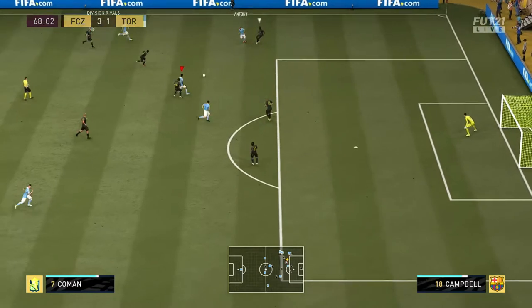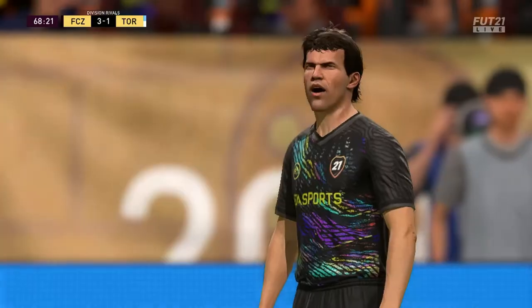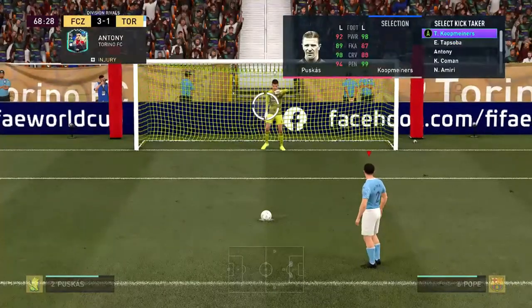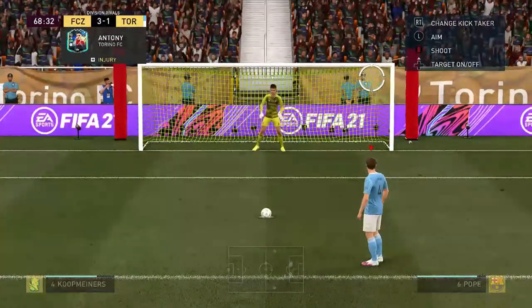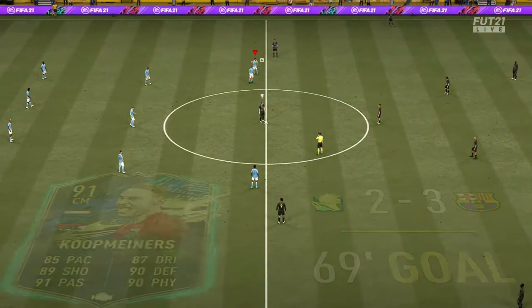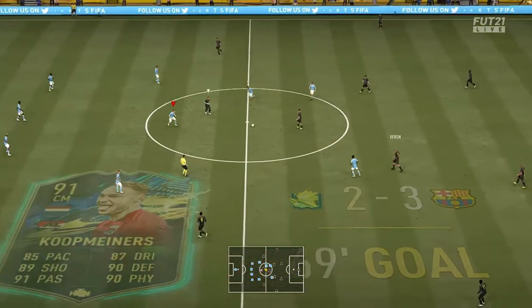We're going on the attack with Coleman and that's a penalty — I honestly don't think that's a pen at all. You can see in the rewind. I take it with Coop Miners, going top bins, then I go middle. Always go middle — it always works, especially in low divisions if you're not the greatest at FIFA.